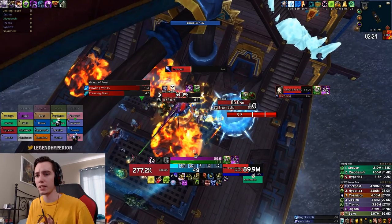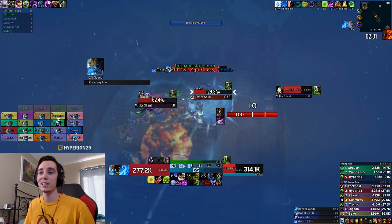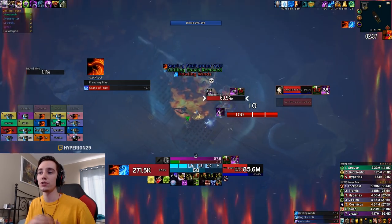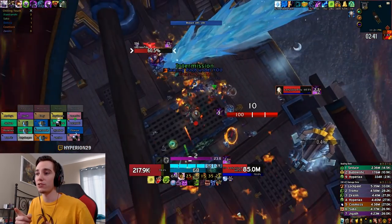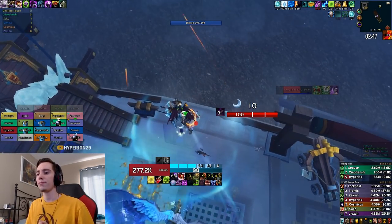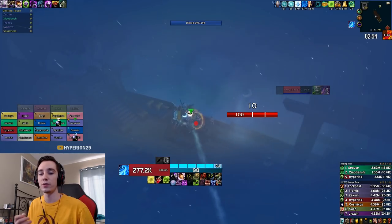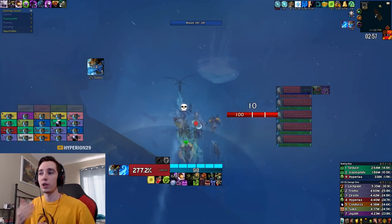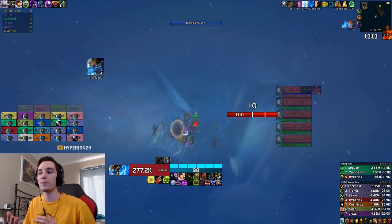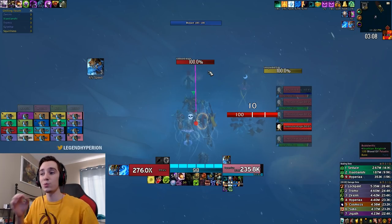Here one of our tanks got frozen so I just dropped my D&D to try to cleave them out. The boss phases at 60.5% — you can either dip out of melee range to avoid that extra stack, or you can stand in the fire like I do here and keep perfect uptime on the boss. I also like to build up runic power going into the transition phase, because there are certain splits where it's beneficial to have a ton of runic power so you can just do Death Coils as you run by the adds.